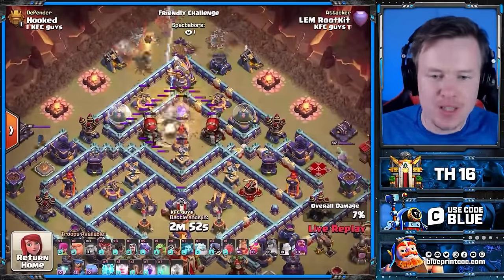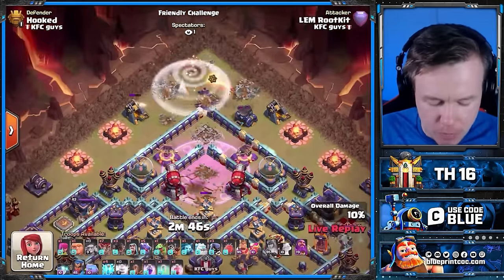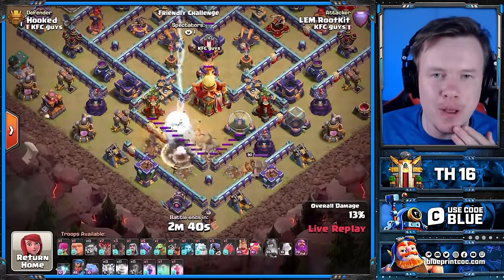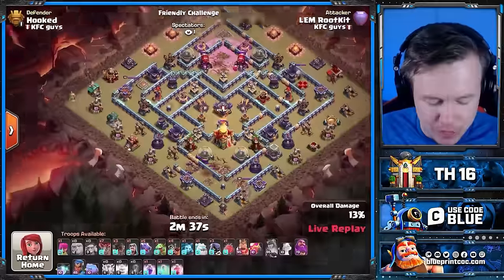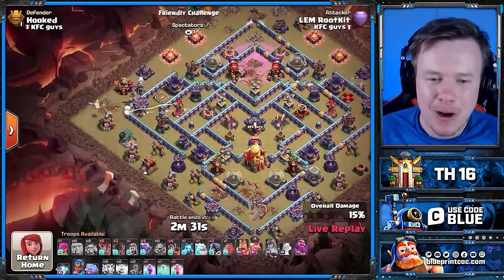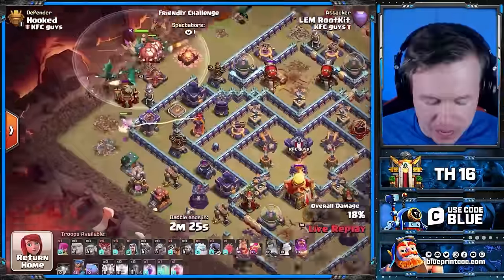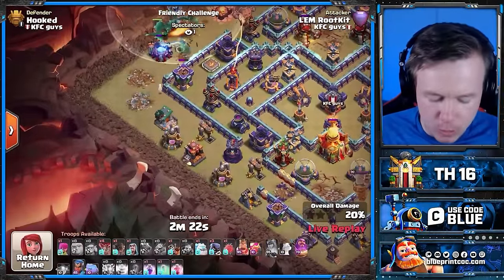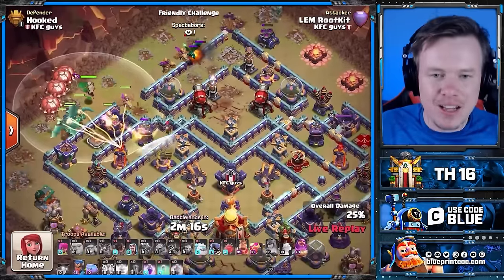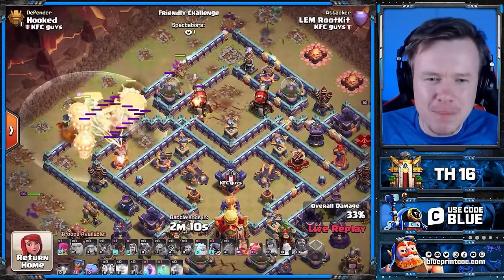Now we're going to see the quakes on the top side because that's where the builder huts are. We get rid of the rage tower on the multi. The queen is still up — oh my word, we used the recall spell. Now we use the quake and the lightning spell on the bottom. I have no idea what's going on. All my years of watching Clash action have not prepared me for this attack. So we're going to hydra through 10 o'clock, and I'm guessing we'll see the king and queen on the bottom side to funnel. Now, we didn't get down the x-bows and the ricochet cannons on the top side, but it doesn't really matter — there's only a tesla farm to protect up there.